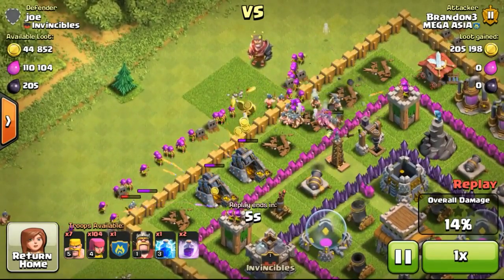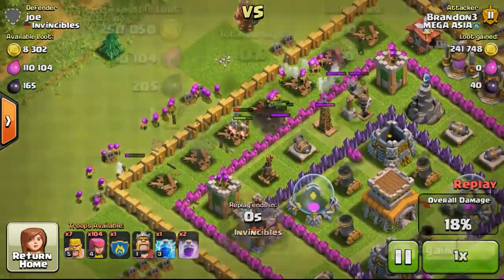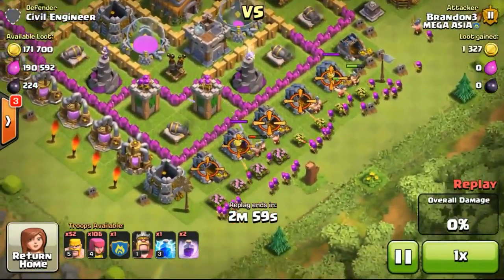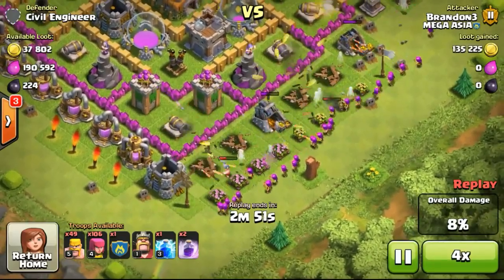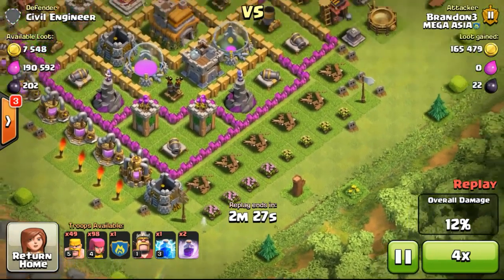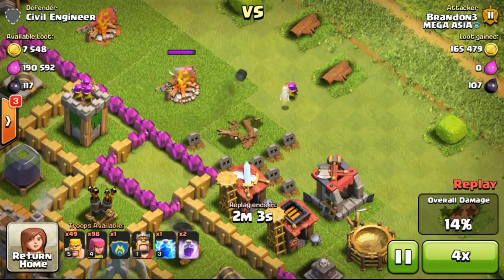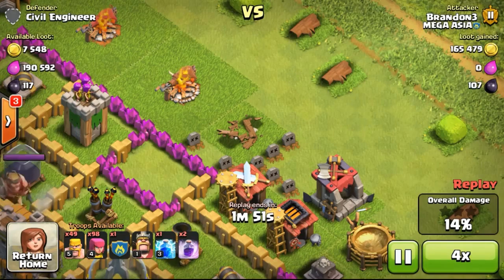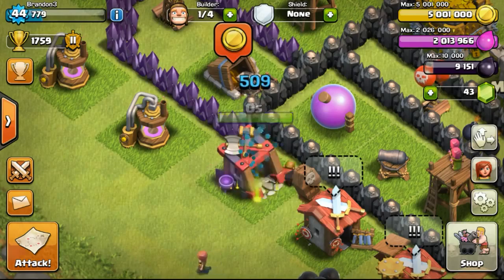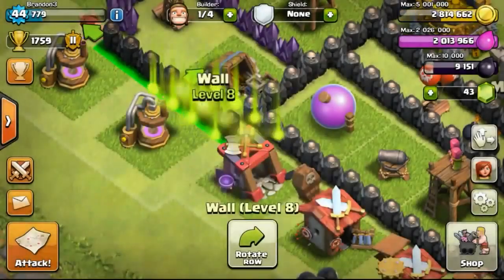Some of you have been asking why I'm only upgrading walls and not defenses. I've explained this in previous episodes, but the main reason is walls take a very long time to upgrade. On my main account, after I maxed my defenses and heroes, the walls were the last and hardest thing to max — they took a total of 2.3 billion gold to upgrade.